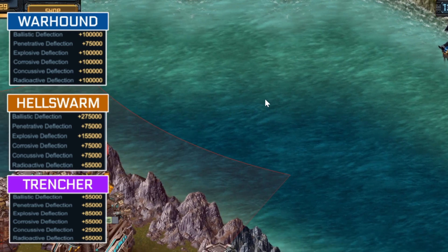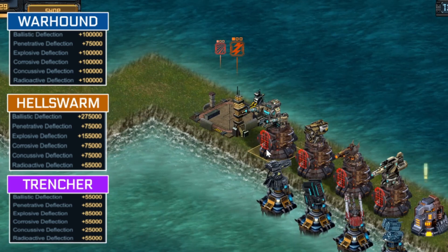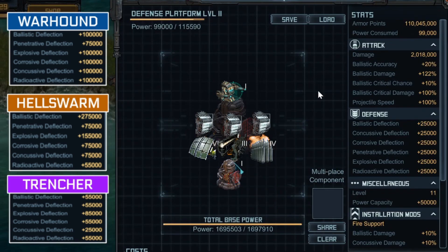The first turret I'll talk about is the Farsight Turret. It has a very, very long range with a firing arc that extends a very high distance. I have it set up to deal 2 million damage. On the left side of the screen, you can see the deflections of the modern Conqueror hulls — the deflection is about 100,000 for most of them, some as low as 55,000 and some as high as 275,000. Each of these hulls has about 55 million hit points and will also have turret defense as well as evade.